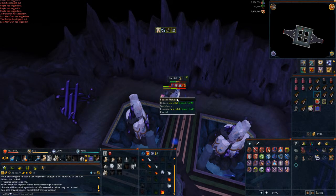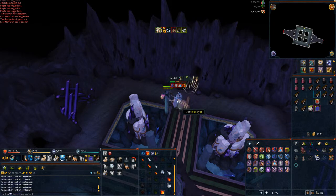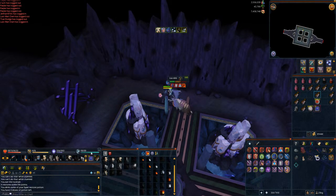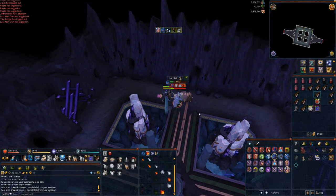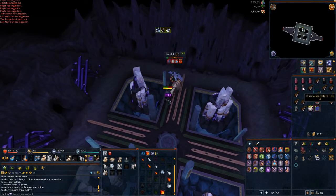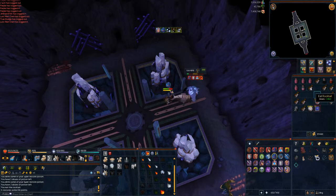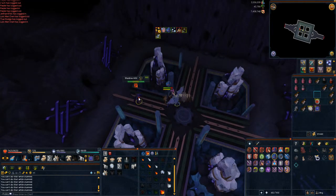For the Ice Nihil, use the Anticipate ability to prevent stuns, and if you get frozen use Freedom. Make sure both abilities are on your taskbar. Kill the Ice Nihil first — continue attacking with Fire Wave and you should drop it very quickly.